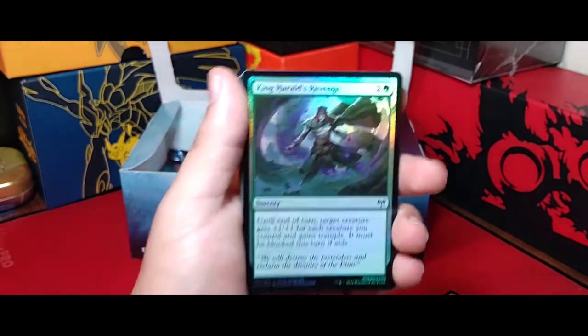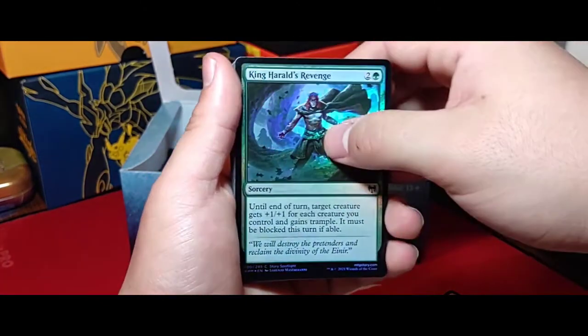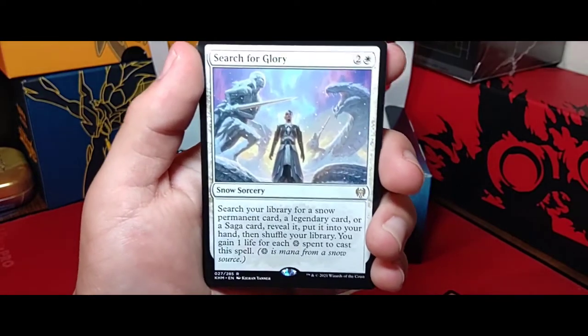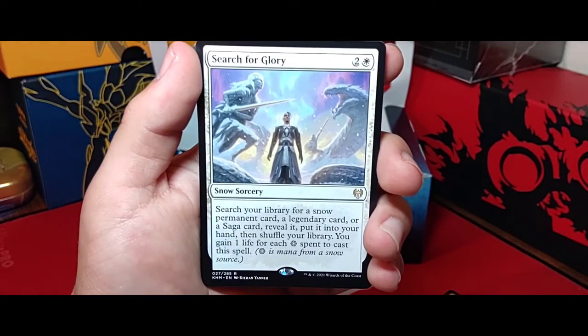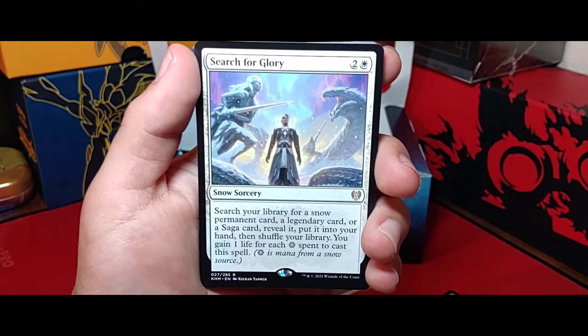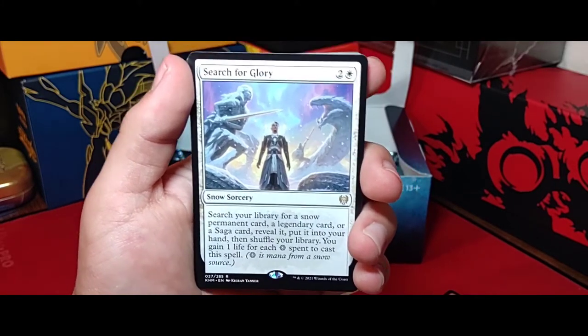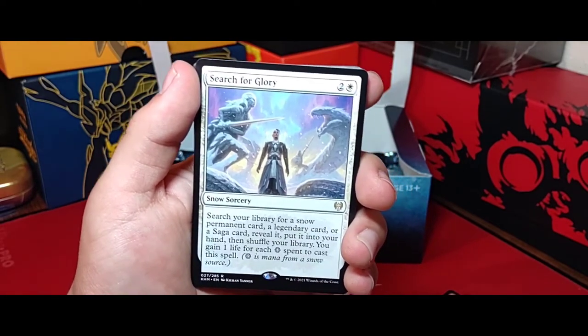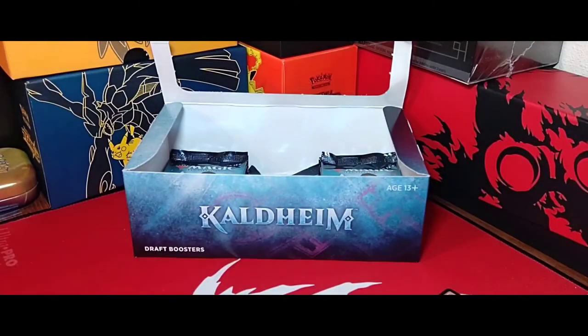We got a foil, King Harald's Revenge, and Search for Glory — a little art card featuring Niko Aris. Search for Glory lets you search for a snow permanent card, a legendary card, or a saga card and put it into your hand. You also gain life for each snow mana used to cast it. Not a bad card at all.